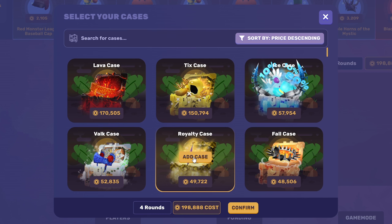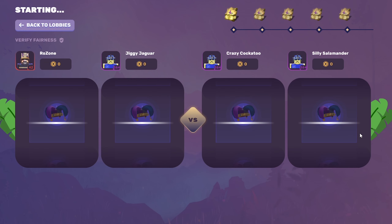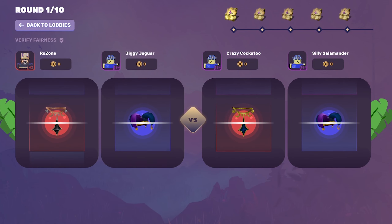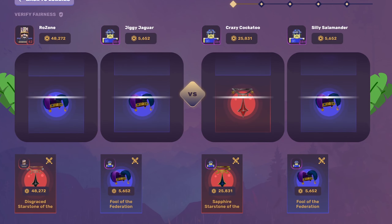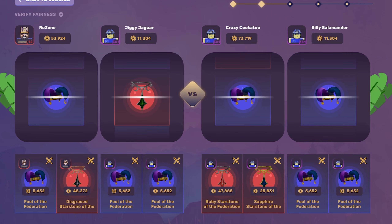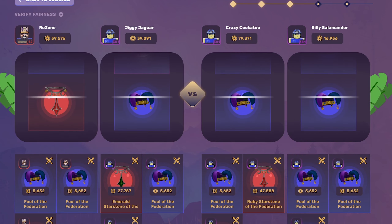Now it's time for the main event — let's do 10 of these royalty cases. Do I go on normal or crazy? It's got to be normal mode. Come on. That's pretty good for us — that's a win, I think. Still nine more to go though. Now they're winning. Come on, give us one of the big ones.